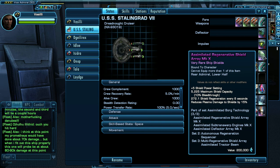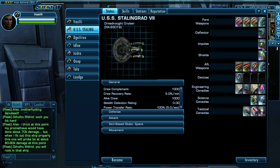I am showing these three because with them they get all of their abilities: Autonomous Regeneration Sequencer, Multi-Regenerative Shield Ray, and Assimilated Tractor Beam.